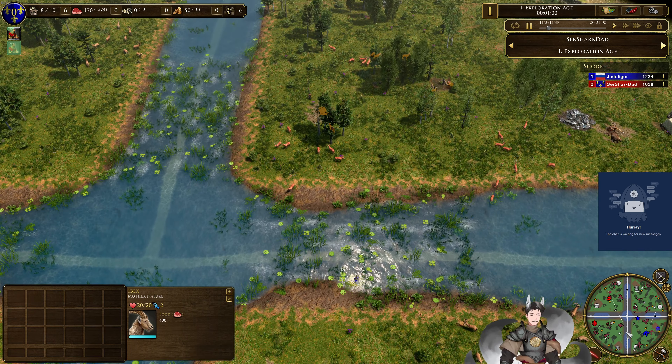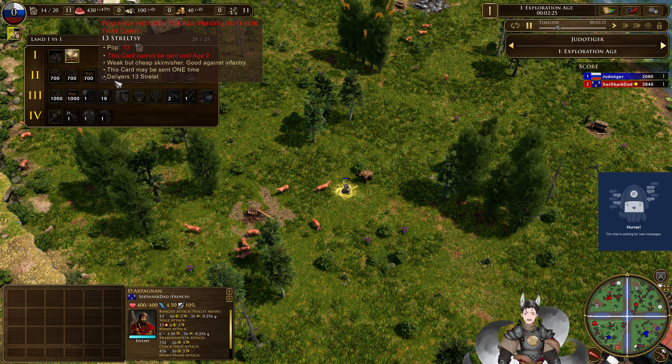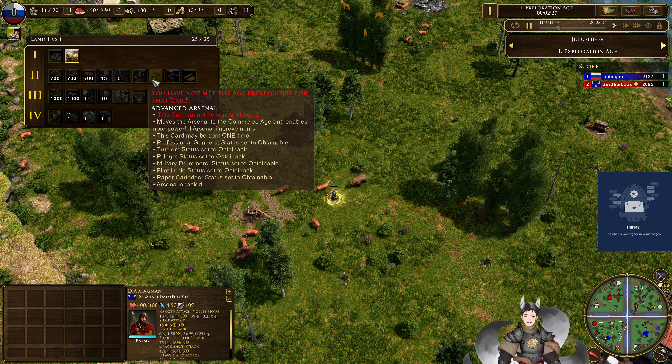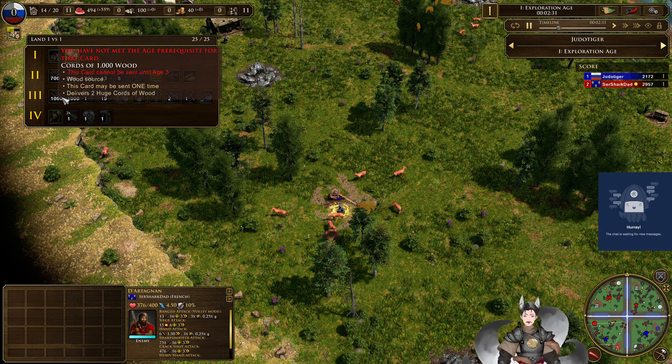Over here we've got the Russian LAN 1v1 deck, which has evolved the wood triple, economic theory, food, wood/coin, streltsy, cossacks, boyars, advanced arsenal, fencing school, reformist bazaar, wood/coin, covered wagon, streltsy, dual valve reform — which transforms your streltsy into recruits — streltsy combat, cavalier combat, falconets, fort, refrigeration, streltsy horde, czar cannon, and two factories.